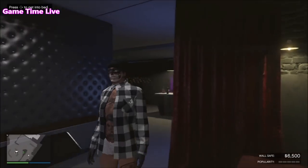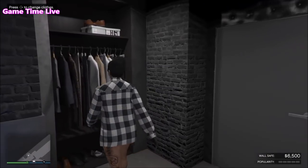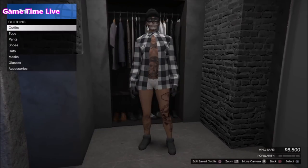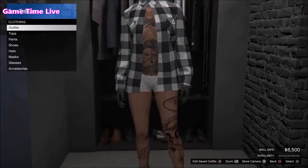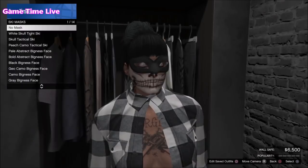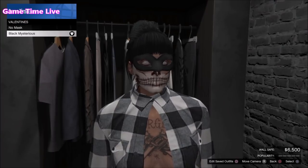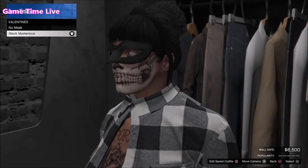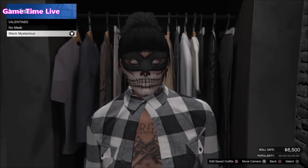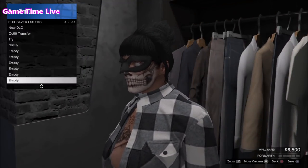It works on both male and female characters. What you have to do is wear any outfit where you want to combine the mask and the helmet or hat together. I created this basic outfit right here. Now you want to make your way into your closet, go to the masks, and put on any mask that you want to combine with the helmet or hat. I'll be choosing this black mysterious mask. Put on whatever mask you want and then simply save your outfit.